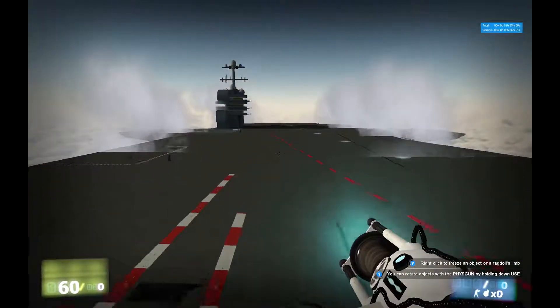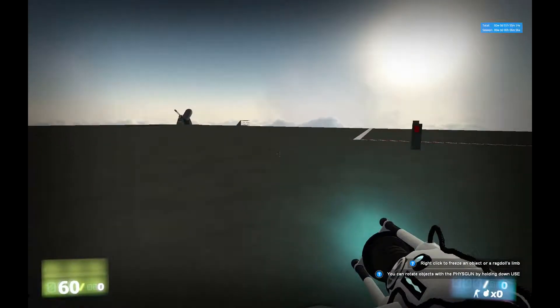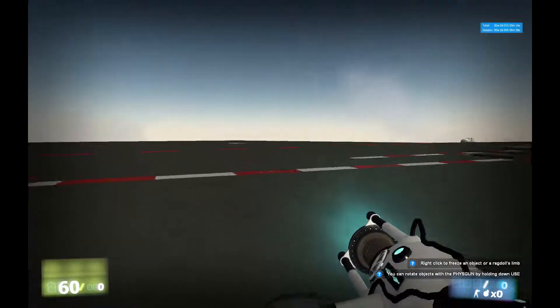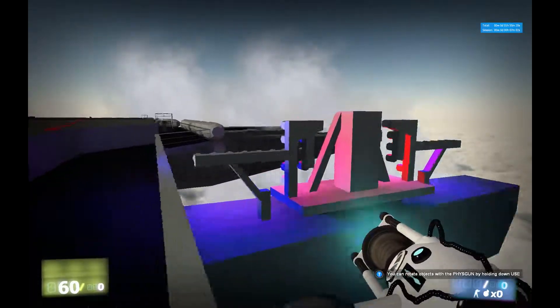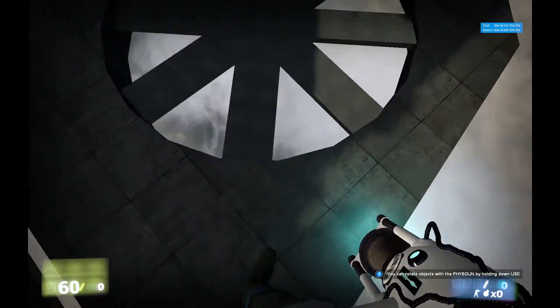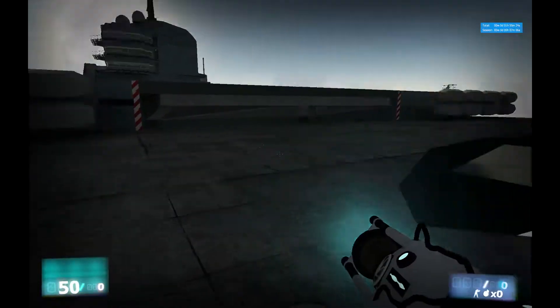So this is the main deck. Not much special. There's an anti-aircraft gun. And there's some lights. And if you look over here, you'll see a turbine in which you can do amazing stunts on, such as this.